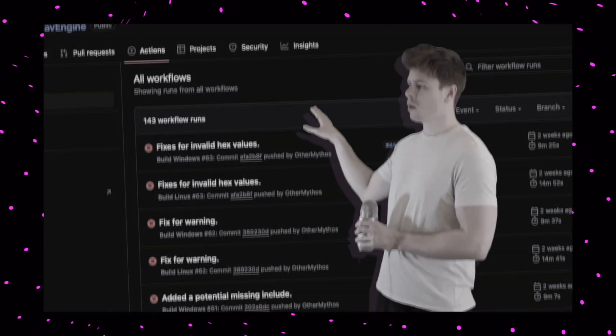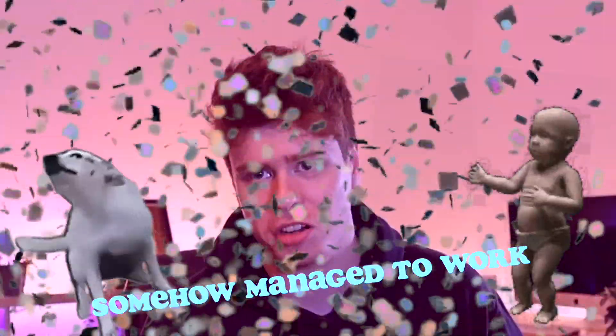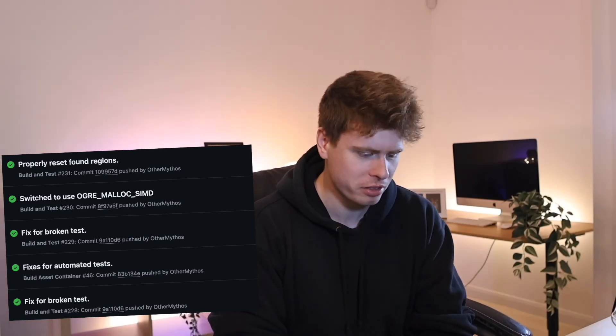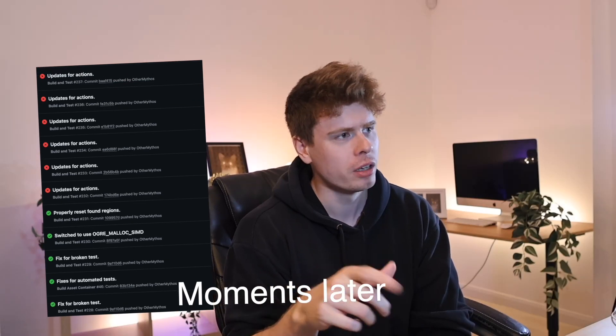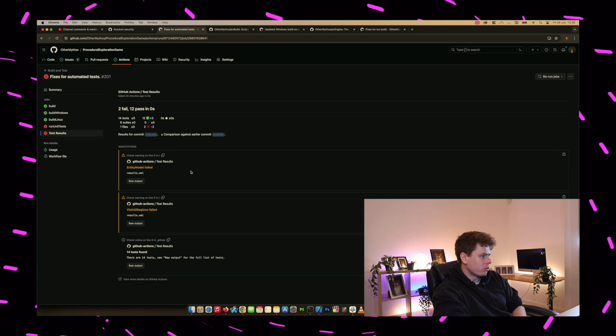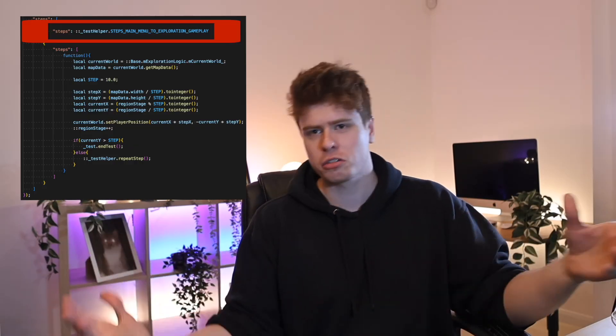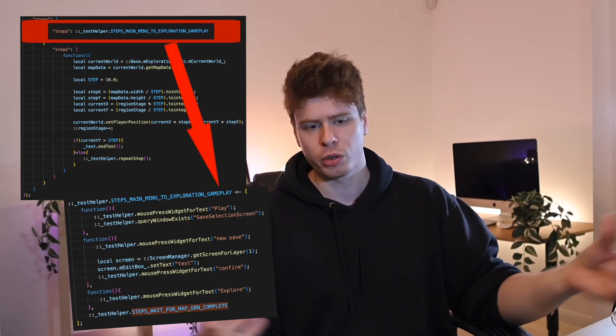Speaking of GitHub Actions — remember last month when I made a very concerning statement about the unit tests? I actually managed to fix them. Everything is green tick land from now on. Let's see how long it takes me to break it. The goblin foot issue I won't say is fully fixed yet because I don't know what caused it in the first place, but it's looking good so far. I also improved the tests a little by shifting some other work out.